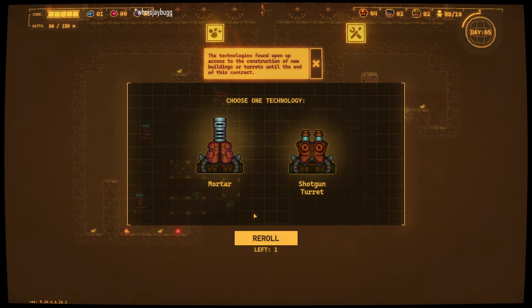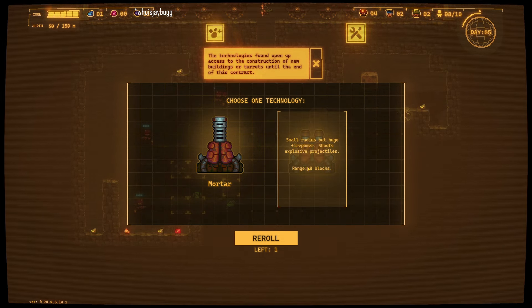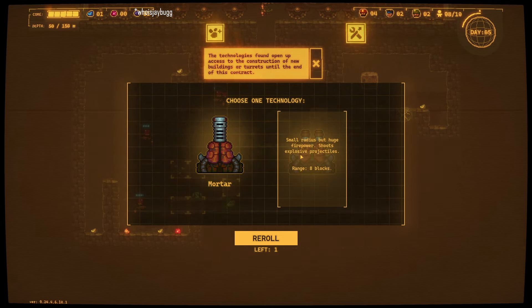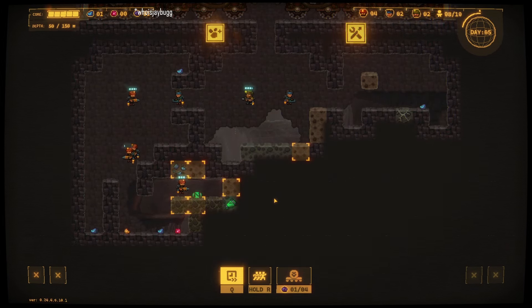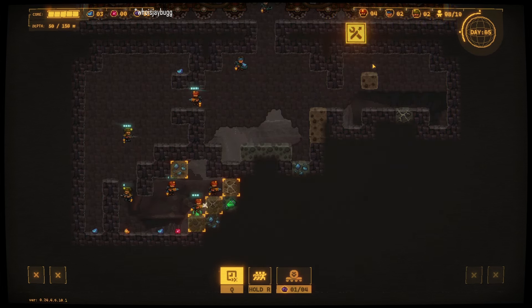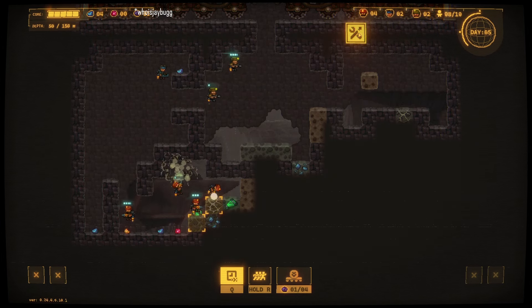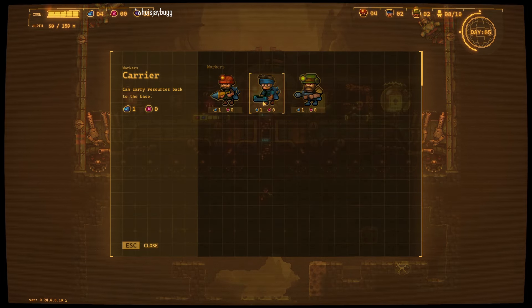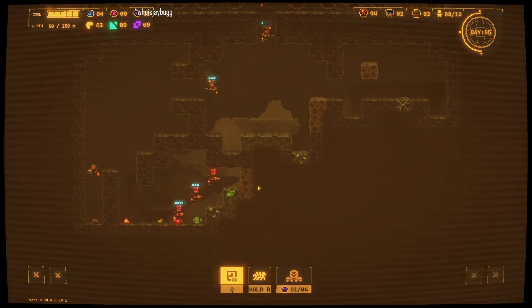Technology unlocks access to construction of new buildings or turrets until the end of this contract. Short-term stuff, small radius, but huge firepower — shoots explosives, effective against groups of enemies. Launches explosives in a big range. Let's go with a shotgun. Smelt everything. It might make sense to go ahead and hire another carrier. We have nothing selected for mining — that's terrible.